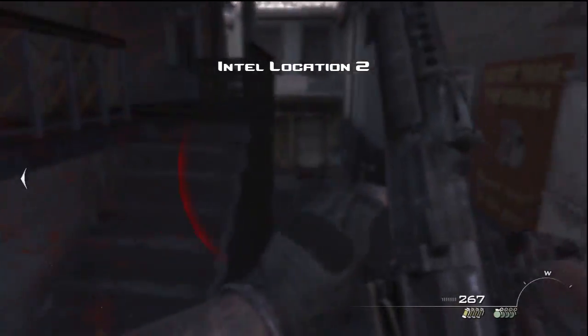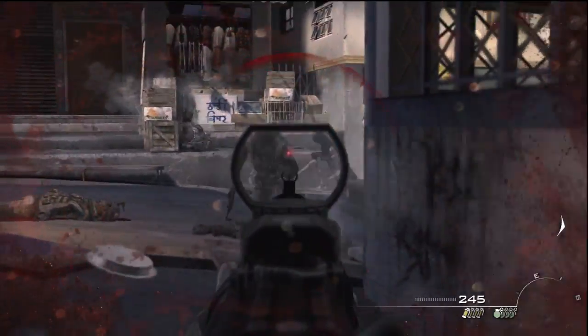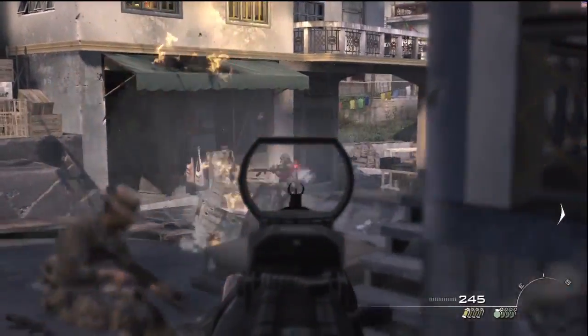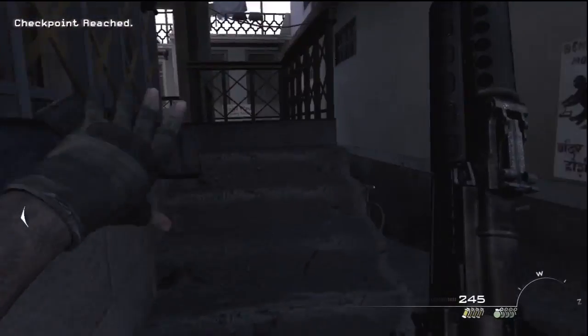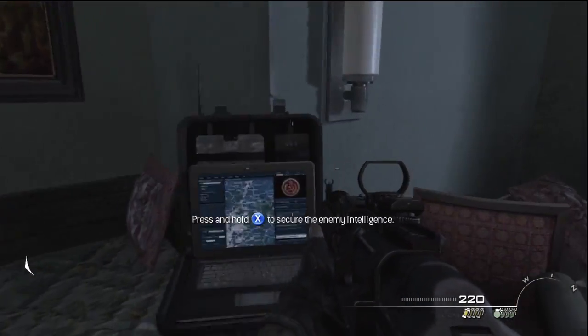The second piece of intel is after you clear your way towards the street. You want to head towards this building to the right. Head into this bedroom and you'll notice it on the desk.